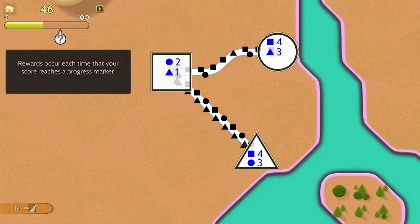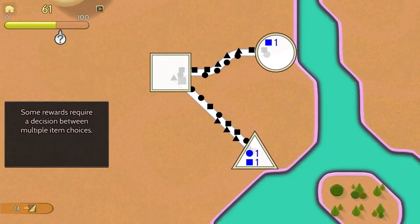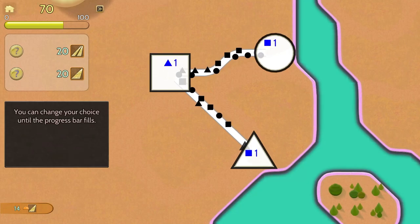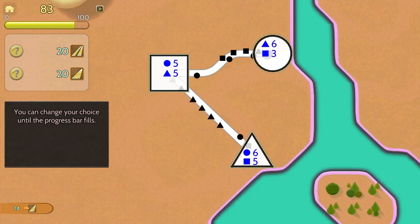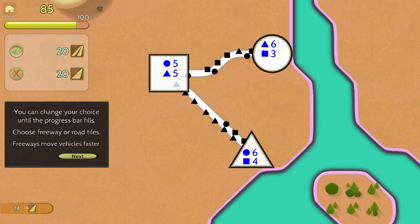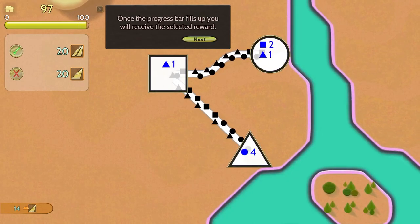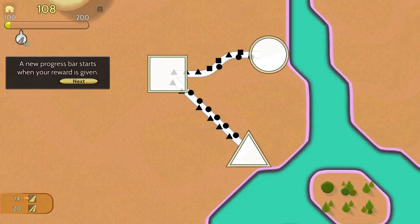Rewards occur each time your score reaches a progress marker. Ooh, this is a question mark — let's see what we get. Some rewards require a decision between multiple choice items. Are those like highways and then regular roads? You can change your choice until the progress bar fills. Oh, freeways, highways, or road tiles — of course we're going to choose freeways. Freeways move vehicles faster. Once the progress bar fills up you will receive the selected reward. We got 20 freeway tiles.